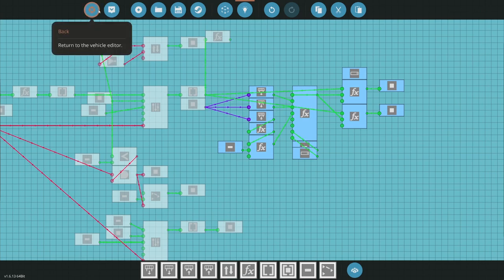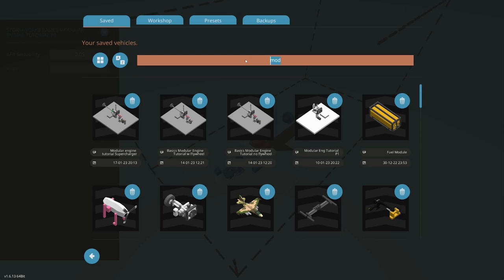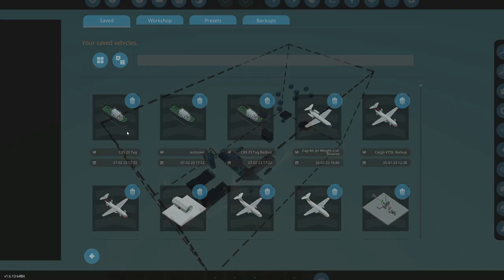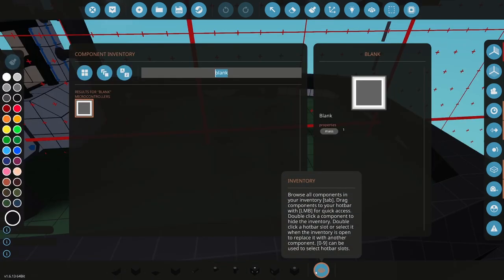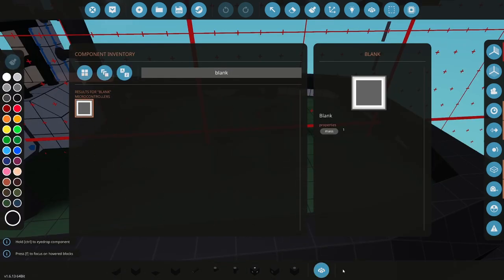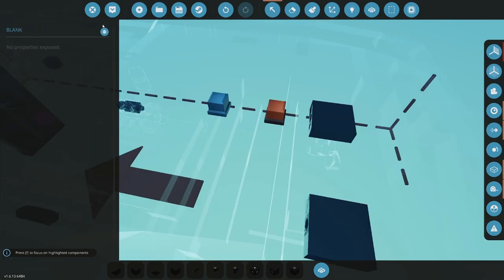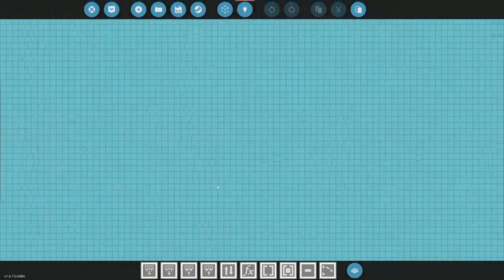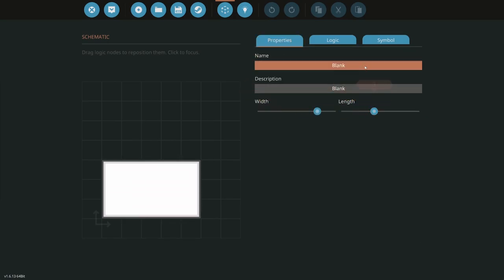If you saw the last one, you saw I started doing all this, and then I forgot to save when I went to go grab something, and I lost it. I didn't lose that much, but I lost a little bit. So let's go ahead and I'll start this fresh microcontroller. This is going to control all my Azepod, my engine, and everything else. I'm just using a microcontroller I call 'blank Azepod engine controller.'